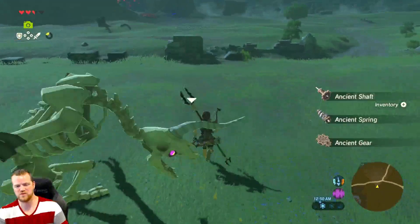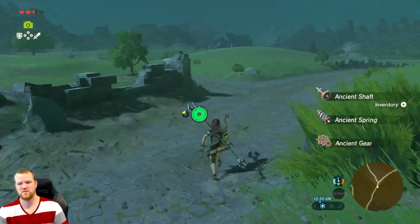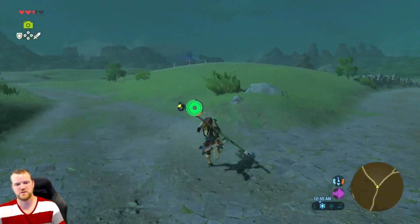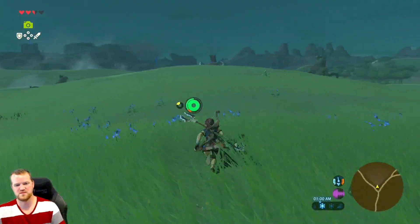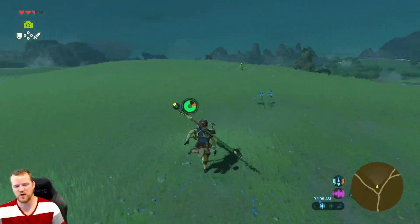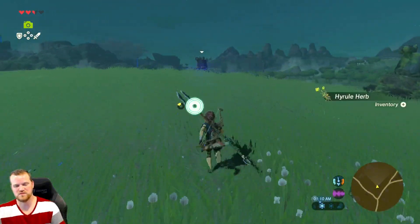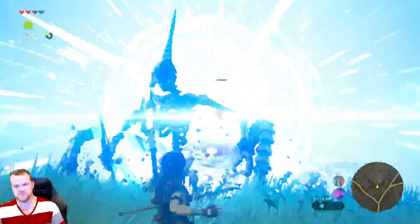Lots there, but no Ancient Cores. So if you're looking for Ancient Cores, this may not be as efficient as just saving and re-killing one. But if you are looking for a Blood Moon, I find that the more of these you take out, along with other Monster Camps, the more likely a Blood Moon is to show up.